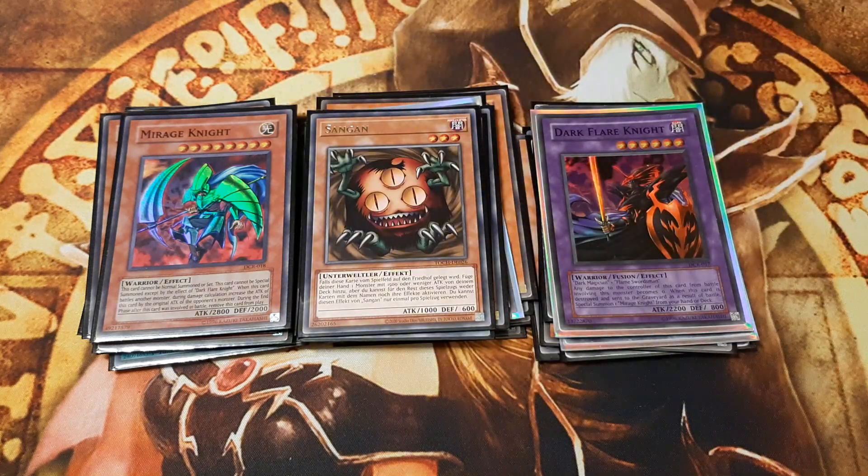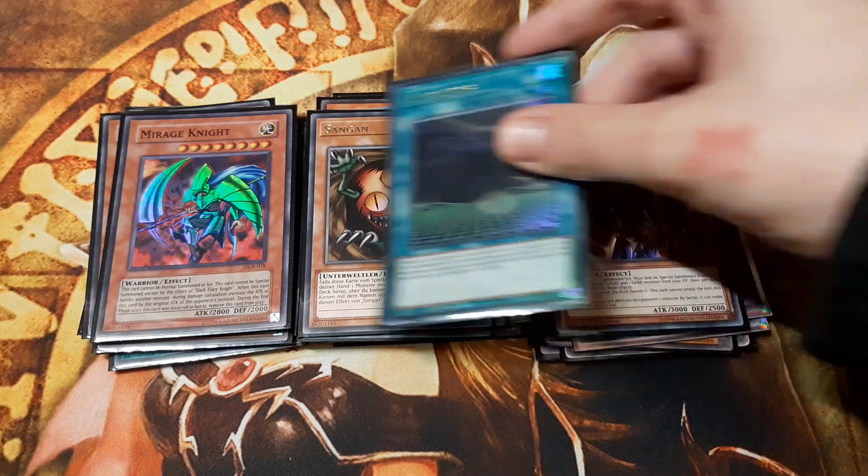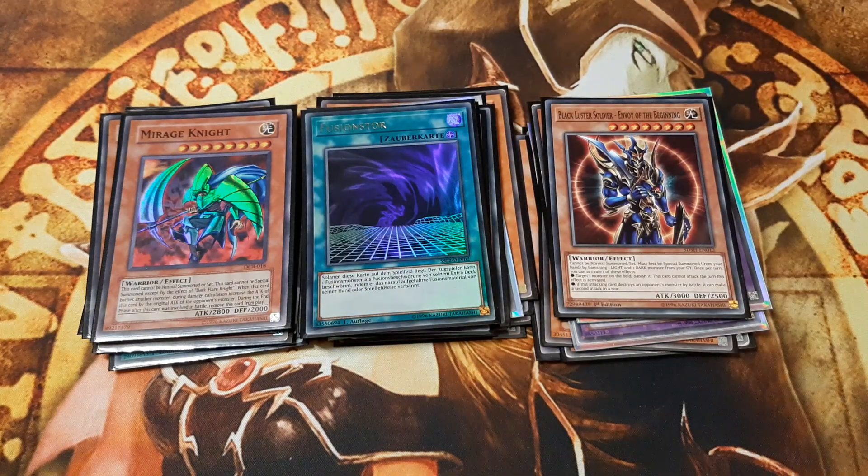One Sangan is included as a universal searcher, mainly to turbo out Rescue Cat. As we play lots of light and dark attribute monsters, I also play one Black Luster Soldier - Envoy of the Beginning. Alternative ways for a proper fusion summon are by means of Fusion Gate, which is searchable with Terraforming.